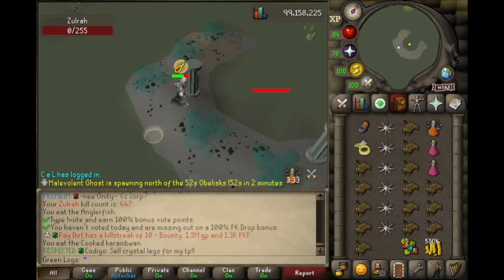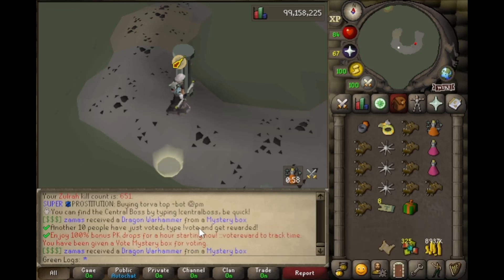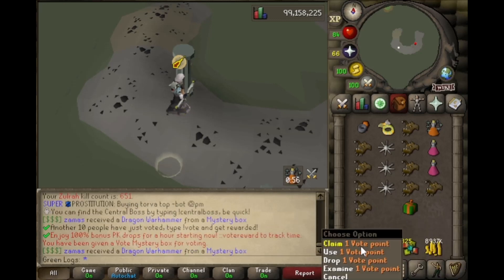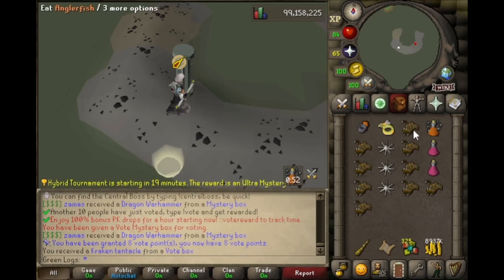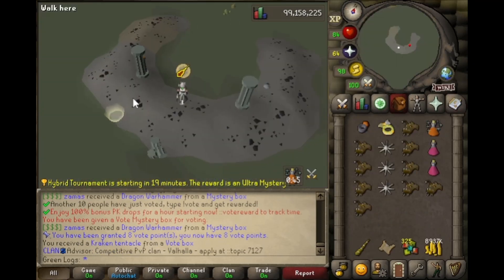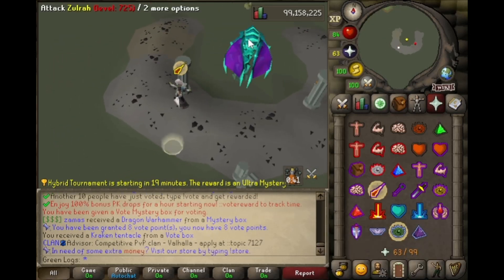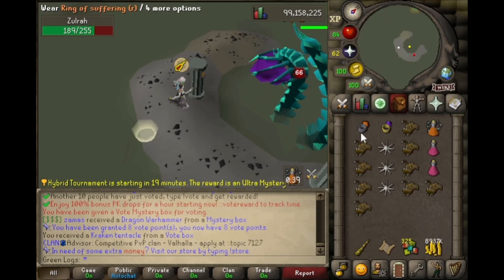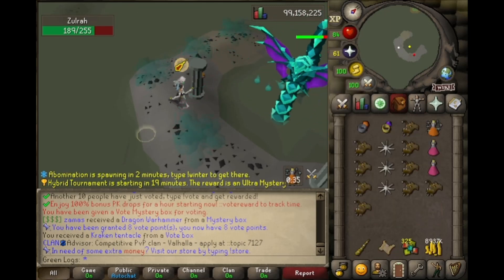We have got our first wilderness clue scroll from Zora at 651 KC, plus we voted. You have to vote — that is easy money every single day, guys. Voting helps the server, helps yourself, gets more players in here, gets us more active. Not a bad first trip. I want to show you guys the vote and hopefully we're gonna start knocking out these last three items in the collection log.